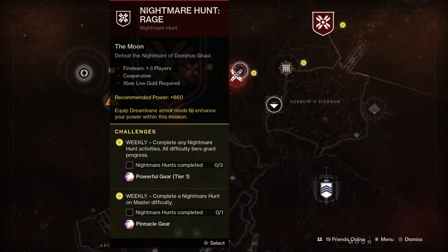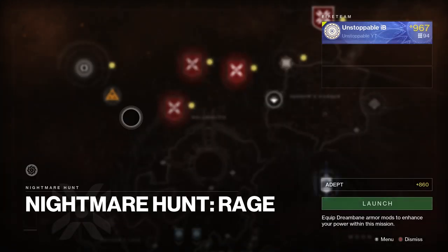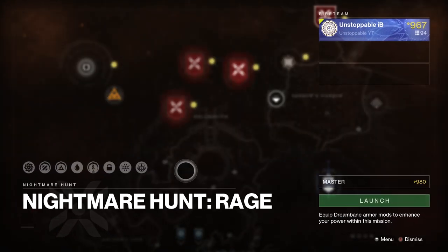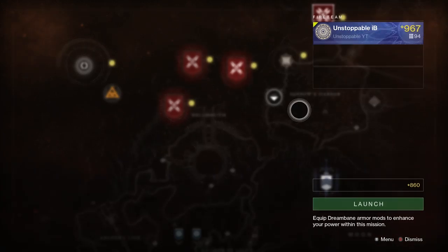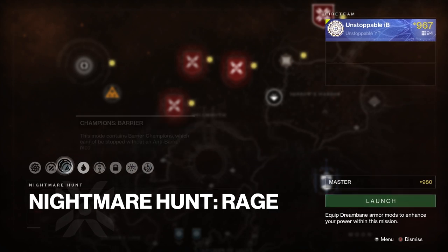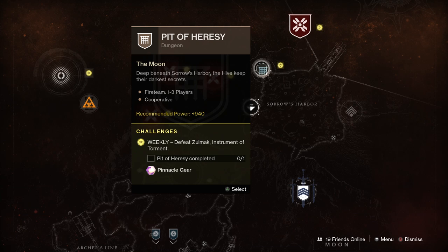All you're going to want to do is head over to Destinations. It's going to be pretty much pinnacle gear — anything that rewards pinnacle gear will drop you a high amount. If we go to the Nightmare Hunt, complete a Nightmare Hunt on master difficulty — so it's going to be 980 power, which is really hard — but if you complete it and drop armor it does have a very good chance of being really high. Sometimes it comes masterworked like mine did, sometimes it doesn't, but the total stats will be in the 64-65 range.